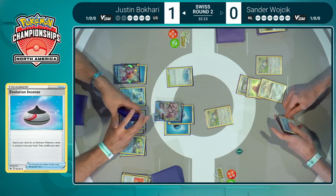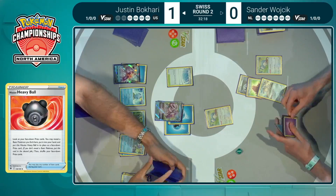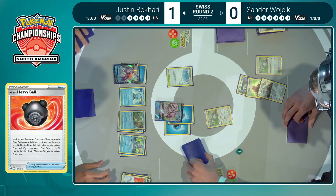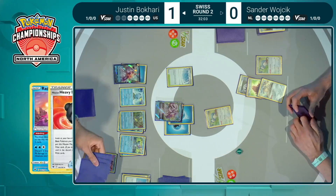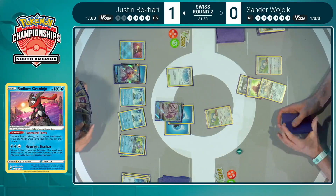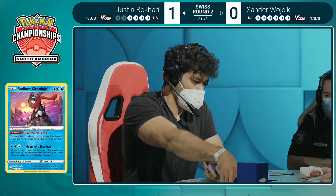Justin, fulfilling the prophecy, did find the Hisuian Heavy Ball off the prize cards and will have access once again to the prize cards, taking a look and eyeing up one of those additional attackers. There was another Palkia, there was a Radiant Greninja — but what Pokémon is going to get you across the threshold right here? It's so difficult because you have your setup completed and you're attacking, feeling good about yourself. It's just that when you're taking these single prizes, you know it's only a matter of time before your opponent starts to crack back against you.